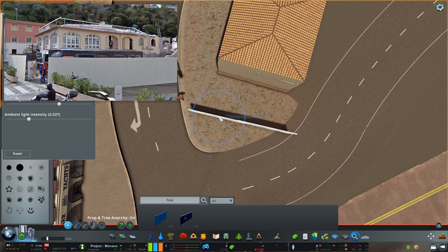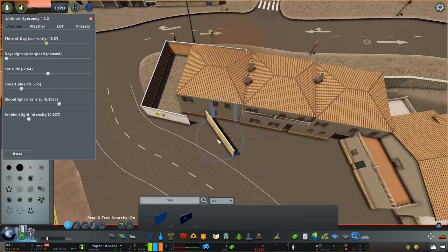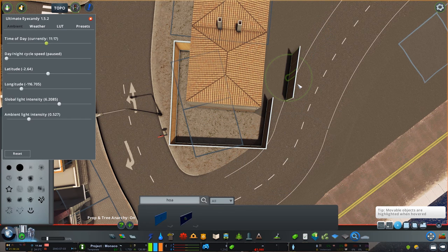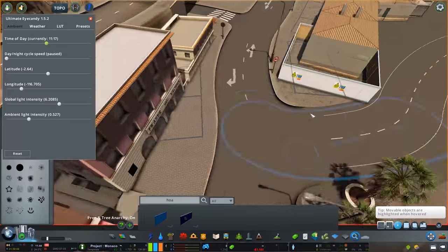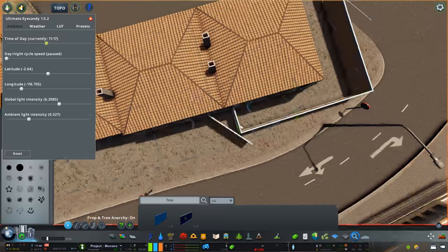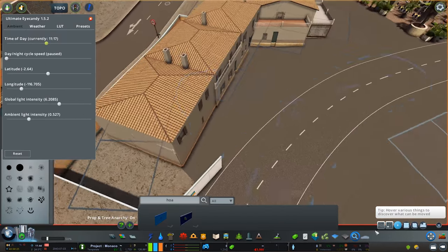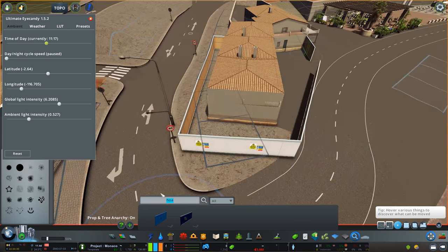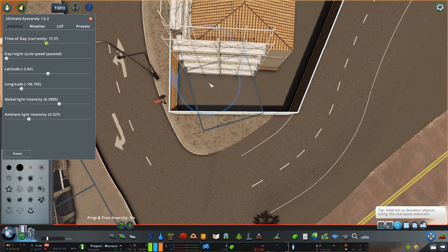I wanted to try and create this little area as I saw in Google Maps — it's under construction, with some work being done. So we've got a van outside and some tools, basically refurbishing what I think is a pub. I wanted to create some sort of atmosphere. What I love about my builds is making things tell a story, and I wanted to tell the story that this area is being renovated. I think that came out rather nice — quite happy with that.